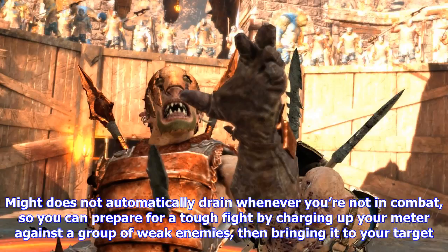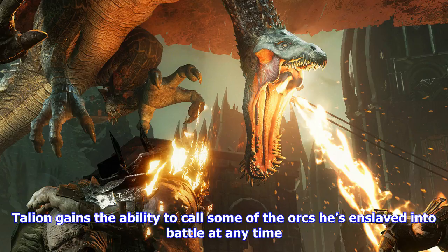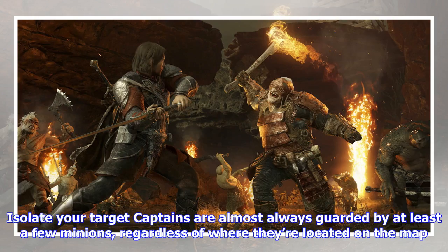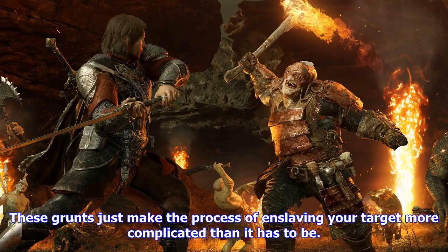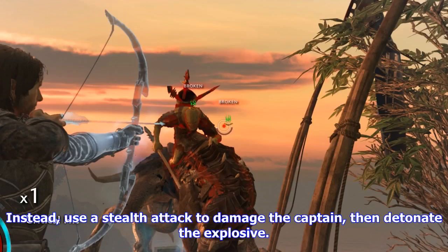Another skill you should acquire as soon as possible is Execution. Attacking enemies builds up your combo score during long battles, which in turn fills your Might meter — the small orange bar right above the mini-map. Once it's full, you can press triangle and circle, or Y and B, to instantly kill a low-level enemy. Against stronger targets and captains, an execution will still knock off a significant portion of their health. Some captains are even terrified of executions and will flee in fear should you use one in their presence. You should also invest in the Grim Resolve sub-skill, which allows you to generate Might whenever you're damaged — so you're always on your way to earning that next instant kill, even if you aren't fighting perfectly. Might does not automatically drain when you're not in combat, so you can charge up your meter against weak enemies and then bring it to your target.